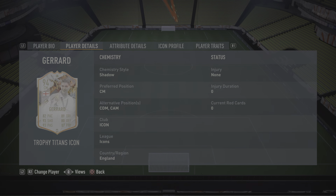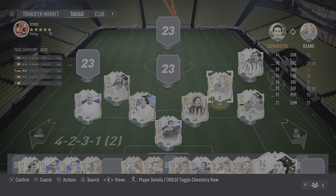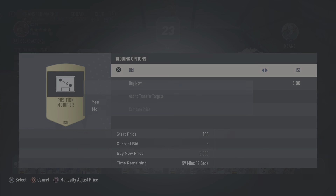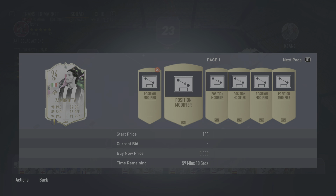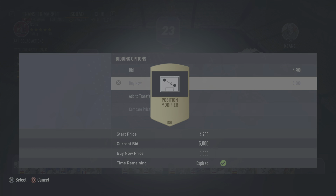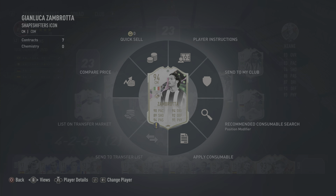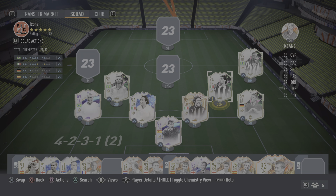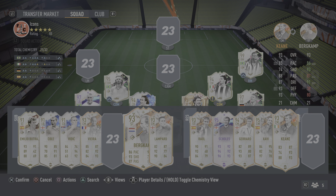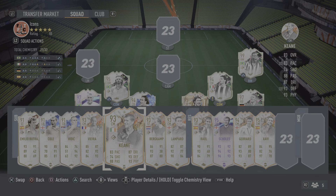Can Gerard play DM? Yes, Gerard can come in. He's on a bronze loyalty but I don't have any chemistry modifiers — whatever, we'll buy one for 5k, it's fine. It's a really difficult choice because there's like so many that I want to get in but I don't think I can. I'd like Keane in — we'll leave Keane on the bench.